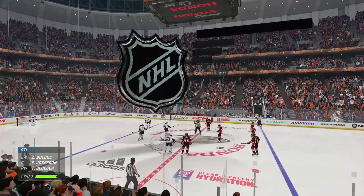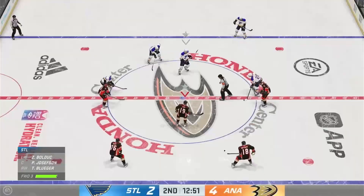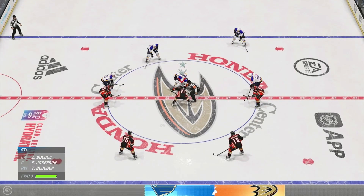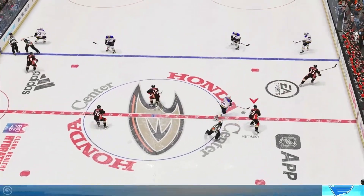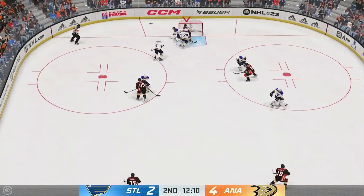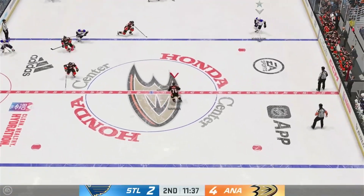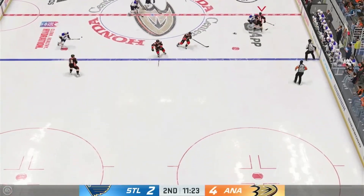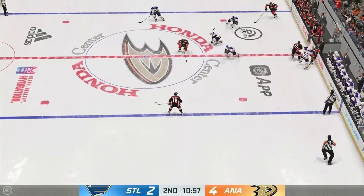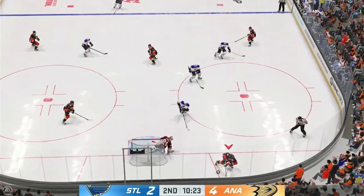The Blues have shown some life here in the second. It's about time, James — they're down two, they've got a long way to go to claw back into this. Terry's won possession. Handles the puck. Beats the goalie but can't beat the post! And he slides it quickly to Josephson. Good hit on the play. Poked away at center by Terry. Moves the puck into the attacking area. Shot! Makes a save!